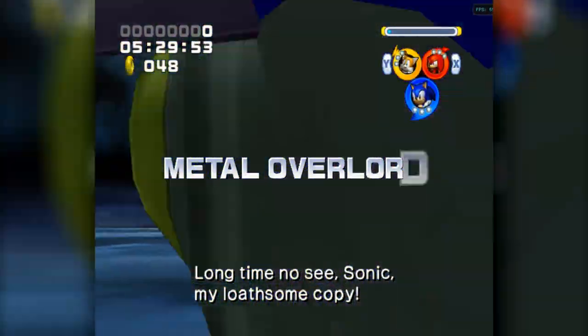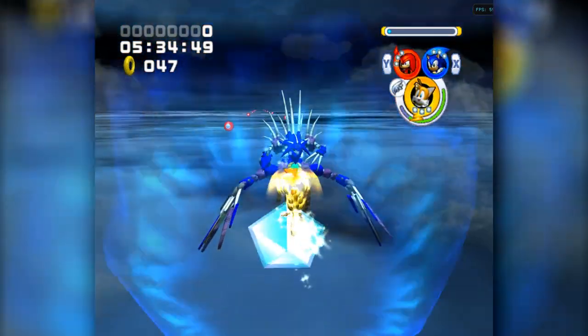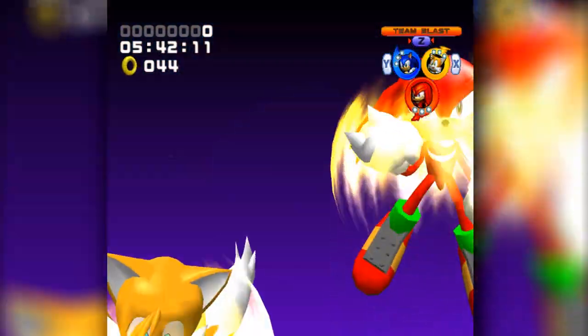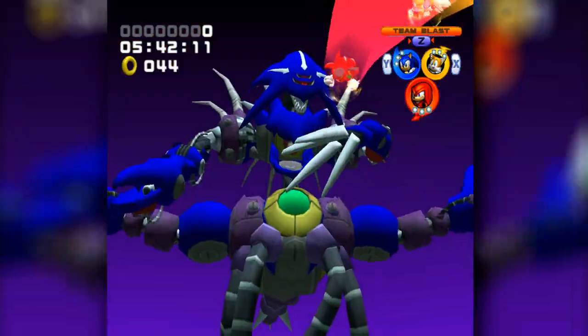In this final face-off, we essentially assume the role of a counter-striker. What I mean by that is that whilst Metal can't damage us at all in our super state, we can't damage him either by conventional means. The whole gimmick around this super battle revolves around the Team Blast — it's the only way to actually deal damage to Metal in his current state. To defeat him, we have to fill up the Team Gauge 5 times by countering his various attacks.